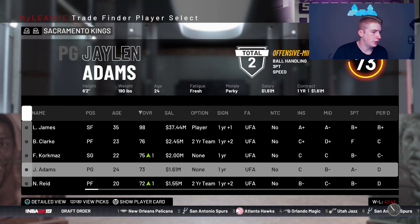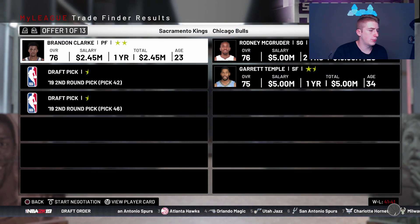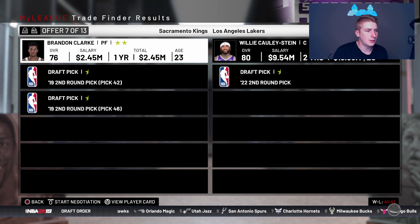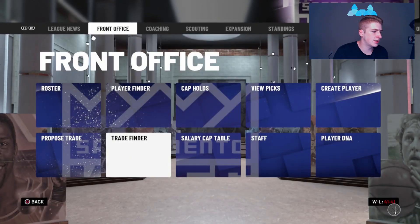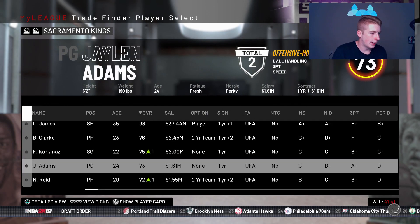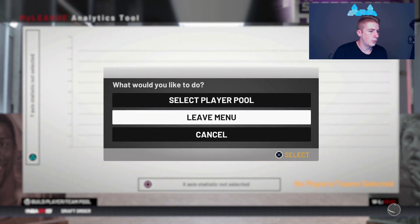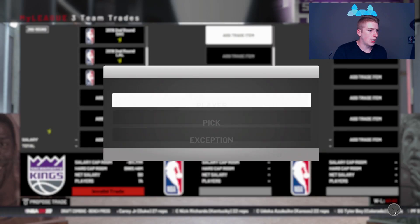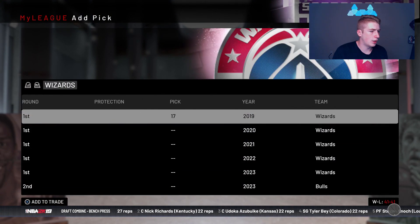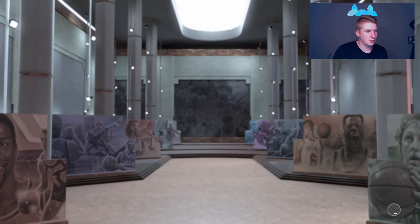I'm gonna try to use those second round picks to my advantage. I'll offer two early ones and Brandon Clark — he's only a two-star rating. I'm just trying to find players that'll fit around LeBron and around the same age. I could package the three second round picks and try to get a first maybe. Let's go get a 17th pick from the Washington Wizards. We offer a future first and we get the 17th pick — I don't really know why I made that trade but I did it.